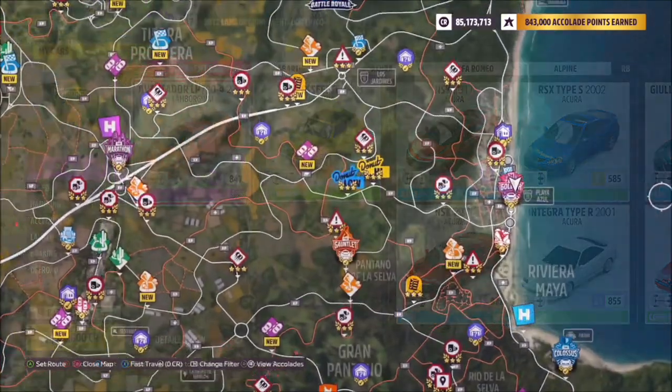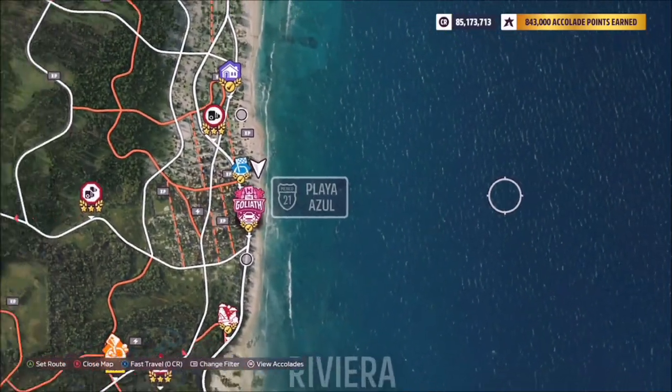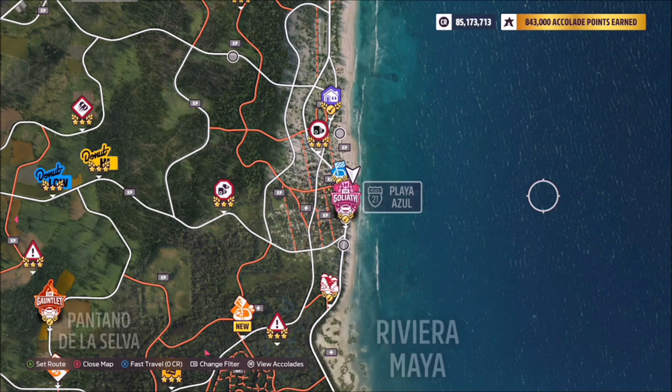Playa Azul is located on the far east side of the map, as you can see here — it's just to the right of the main Goliath race.